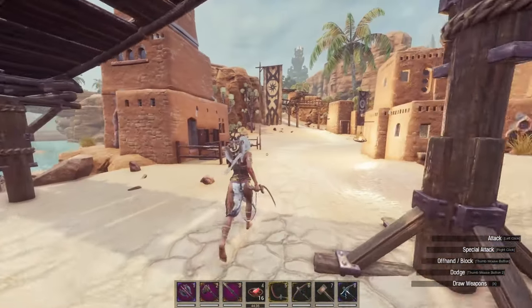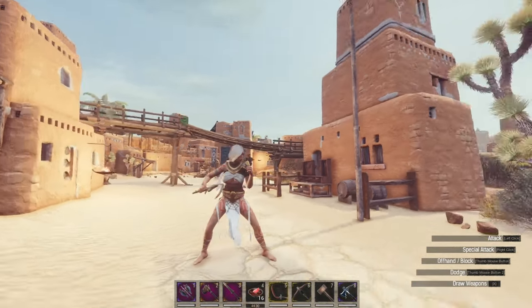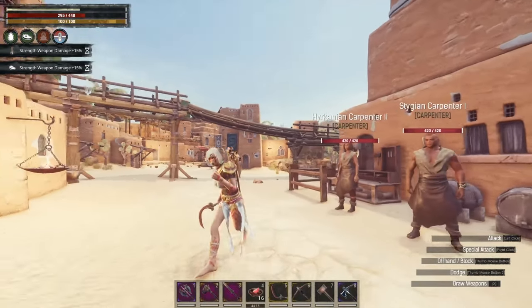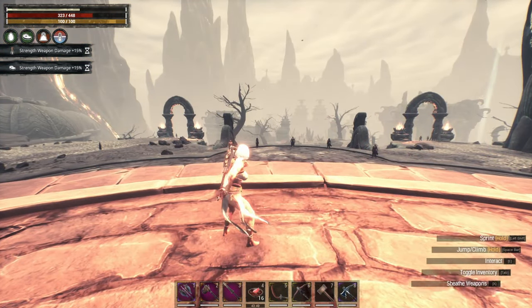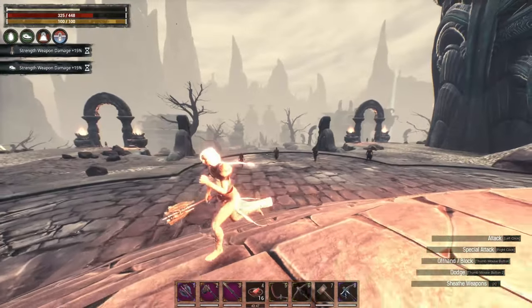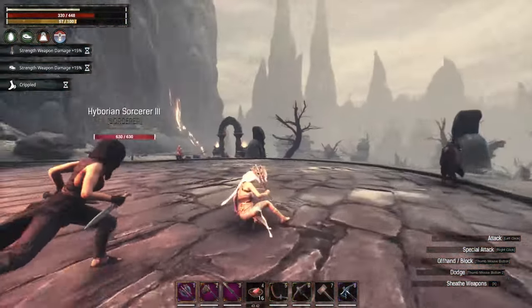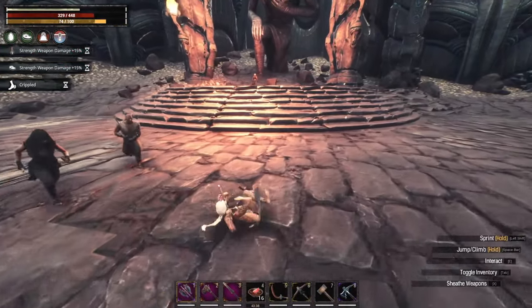Unlike the friendly folk over in Sepumeru who don't attack us, the same cannot be said about the folks up in the volcano — they're substantially more aggressive now, which makes venturing around there a lot more dangerous. They tend to have some pretty crazy weapons on them, like Serpent Man or obsidian weapons.